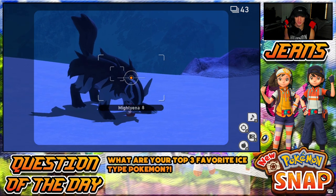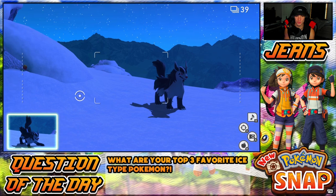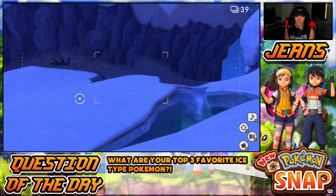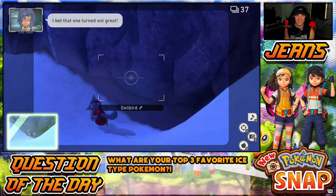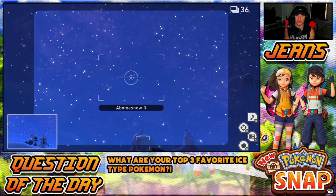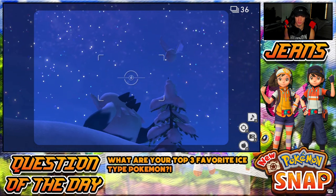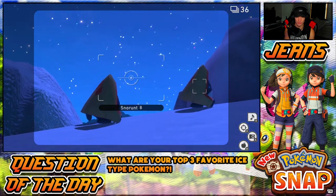I see a Snom up there, I gotta remember that. Little Sandslash chilling there. Oh my dude digging around — he ate the apple! Getting some banging poses. A bunch of Alolan Sandslashes lurking around, which I dig. Oh is that Delibird? Delibird — I think he's just carrying a sack, like a sack of gold coins or something. I'm a Snom. There's Froslass chilling around too — wake this dude up. Some Snorunt snoozing.